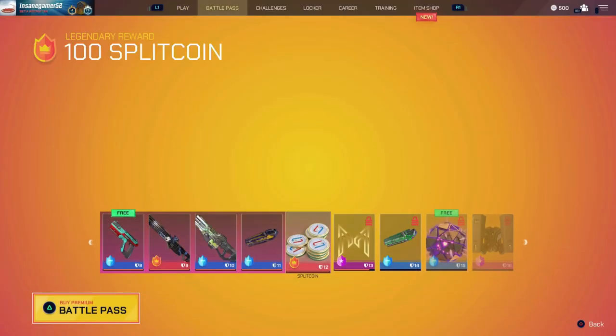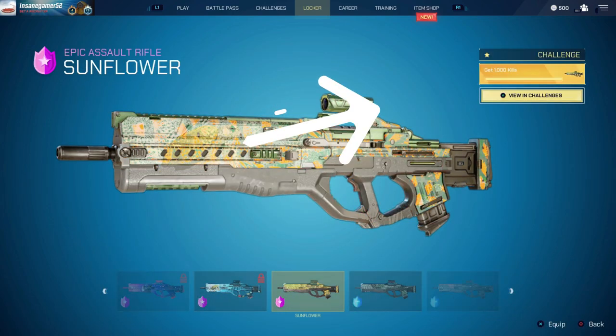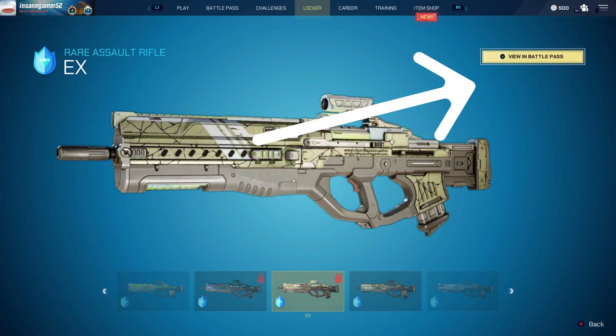If you want to see every tier individually, you can see that by scrolling through the camos of each gun in the locker. This is nice if you just started going for gold on a gun and want to see how many overall kills you need for the final tier of each challenge.